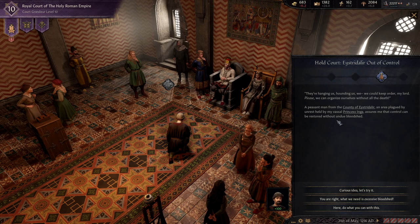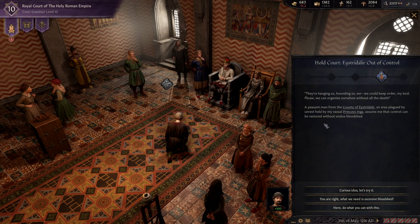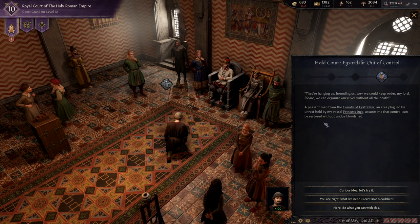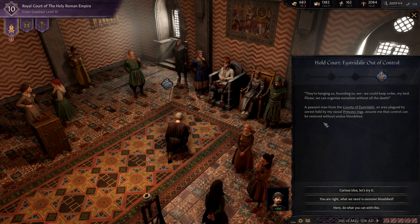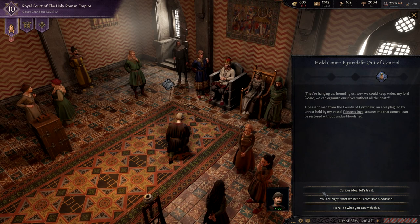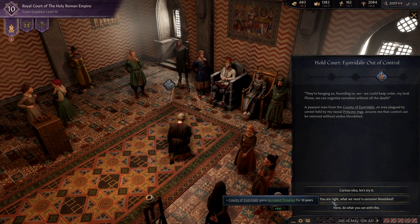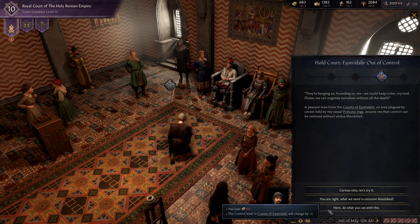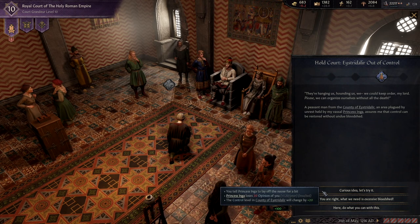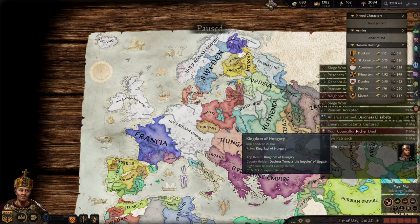A peasant man from the county of Estridalur, an area plagued by unrest held by my vassal Princess Inga, assures me that control can be restored without undue bloodshed. Let's try it - do what you can. Well, that cost us a lot of money for very little gain.